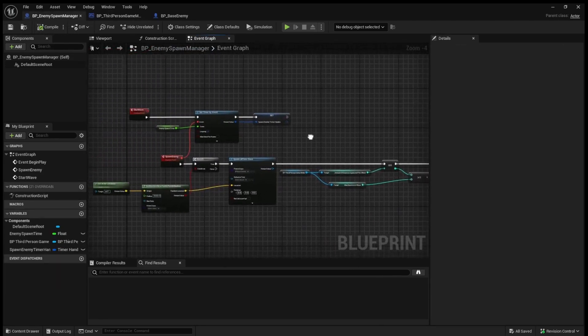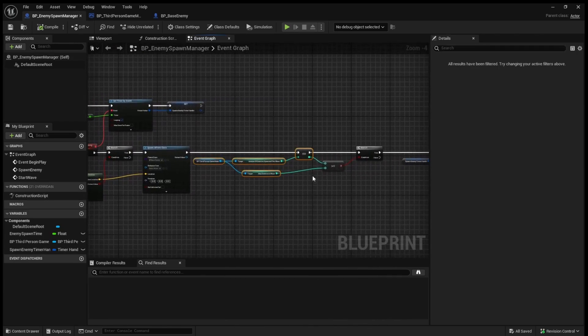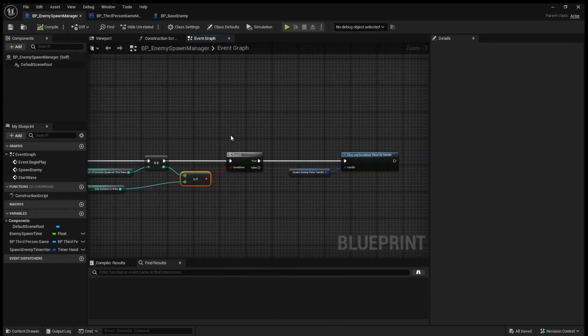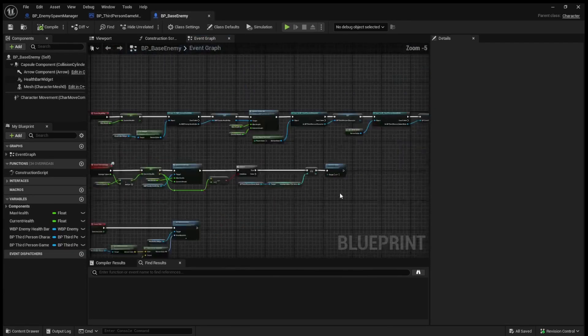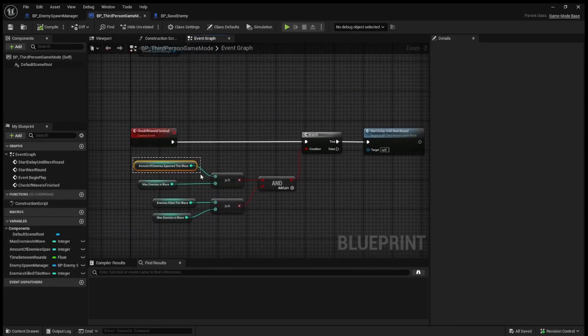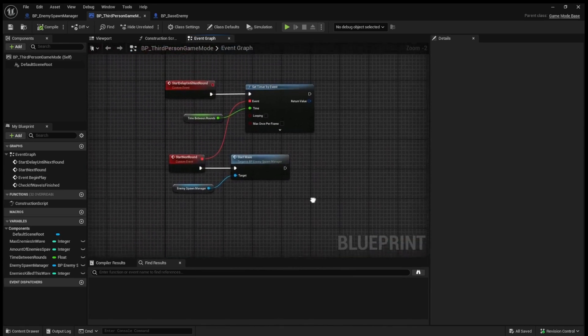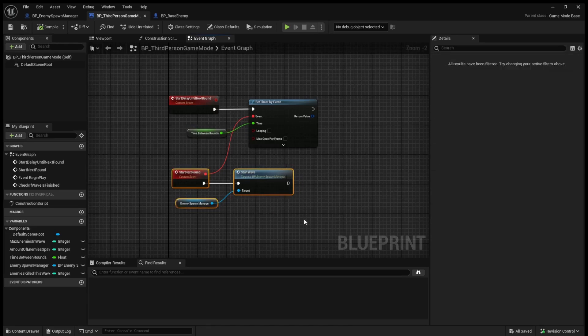Let's get an overview of what we just did: when we spawn an enemy we increase the amount of enemies spawned this wave and check if it has reached the max. If it has, we stop spawning enemies. We also track how many enemies we've killed this wave — if we've spawned the max and killed all of them, we start a delay until the next round and then wait 10 seconds before starting the next wave.